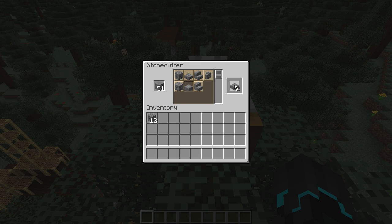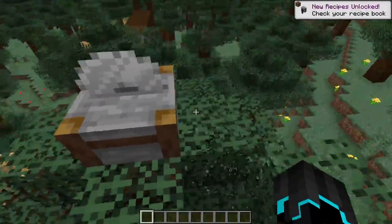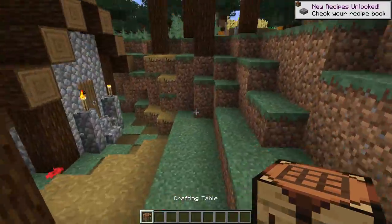Let's say I want some slabs, just like that, or some stairs maybe. Stone brick wall. This is really cool because you can still use a normal crafting table — which I just threw away — to make these blocks the old way.